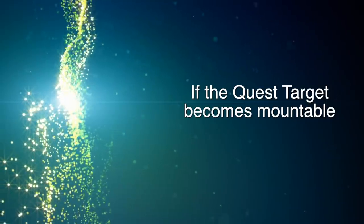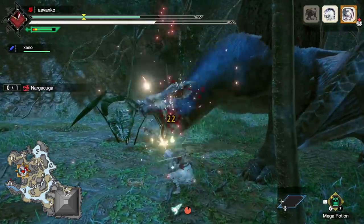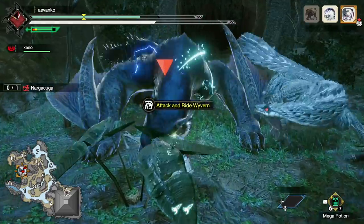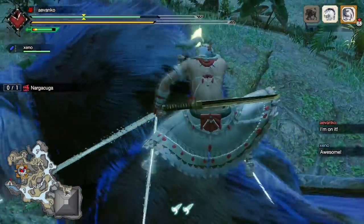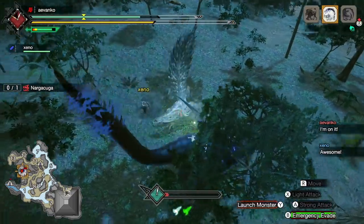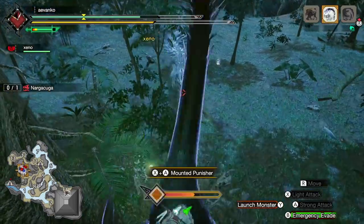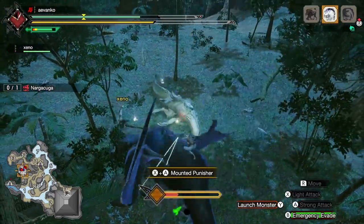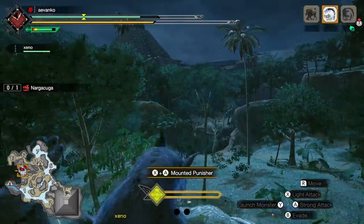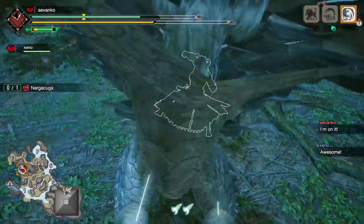What to do if the quest target becomes mountable, aka Wyvern Riding. Now if there's no other monsters around, just ram it into the wall 3 times, but if there are — for example, the Tobi here came in and just made the Nargacuga mountable — what you want to do is use the A button to attack the other monster, whether it's very close or already in the area, so we can get 3 shiny drops from it, but instead of doing your finisher with your main quest target monster, hit the Y button to headbang it into the other monster, and that way you or someone else can ride that other monster and start doing damage to the quest target.